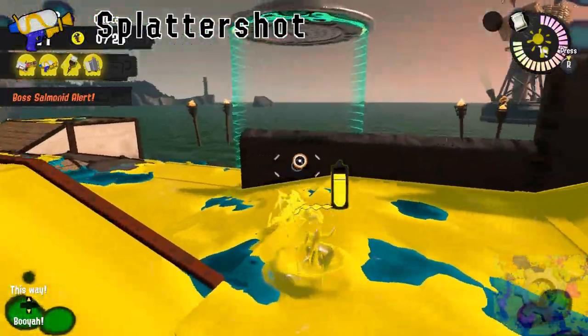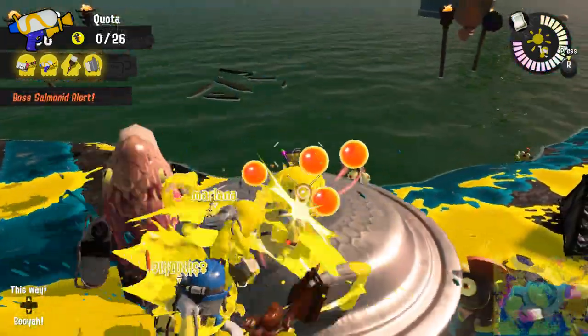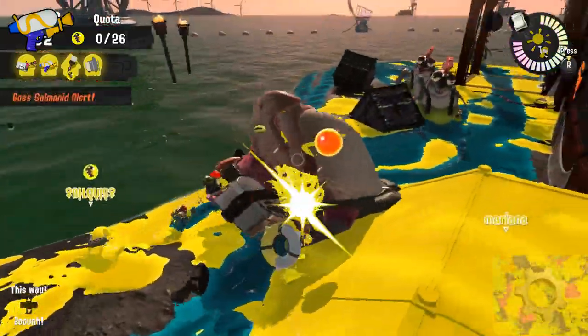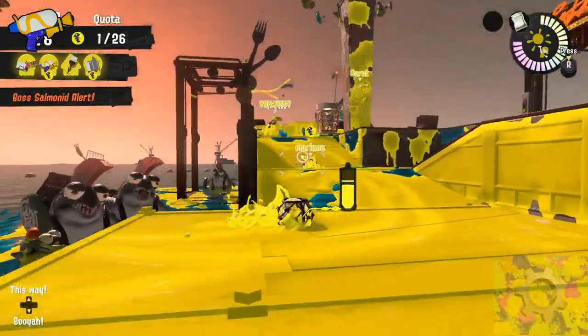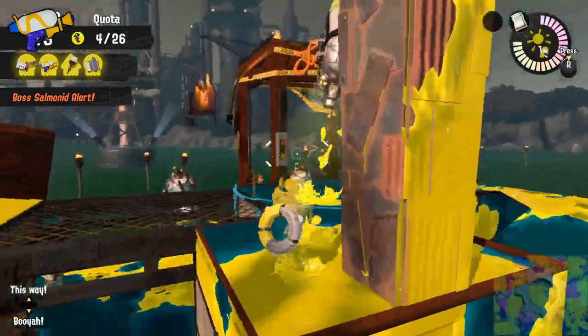The splattershot is a mobile, versatile weapon with decent range and reliable damage. This is the game's iconic weapon for a reason. It can't be said that it's the average weapon of the game since it excels at most tasks and only lacks in range. It's a safe option for collecting eggs on the shore, but don't spend too much time regardless.